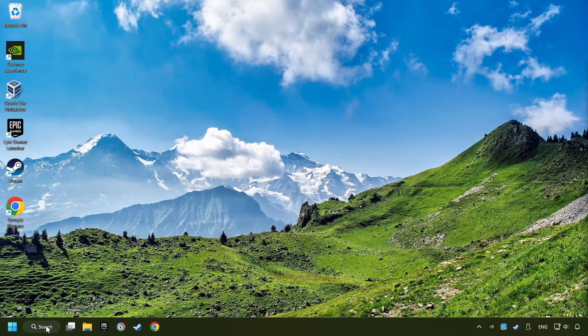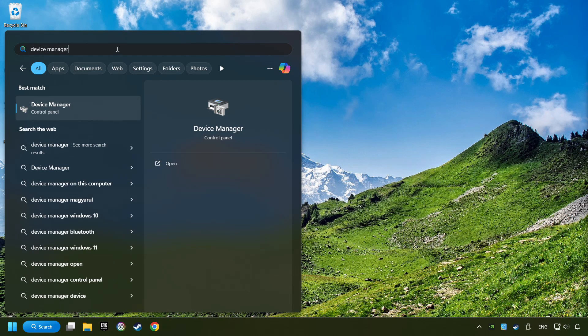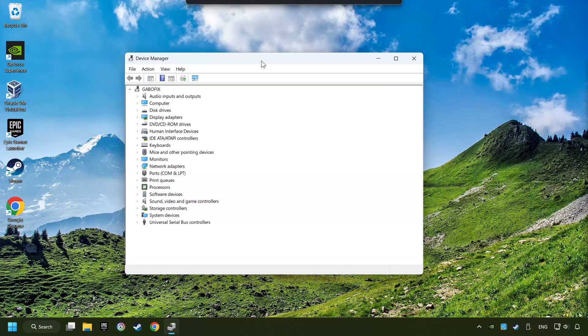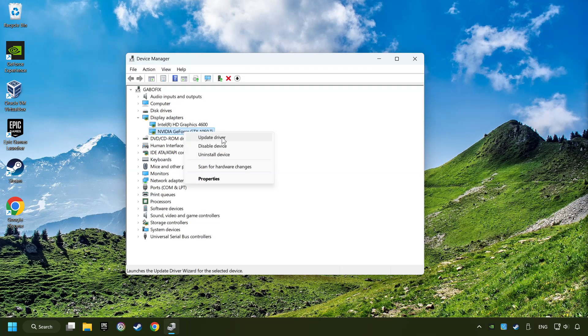As a first step, click on the search box and type in Device Manager. Here you have to click on Device Manager. After that, click on Display Adapters. Then choose your specific graphics card and right-click.